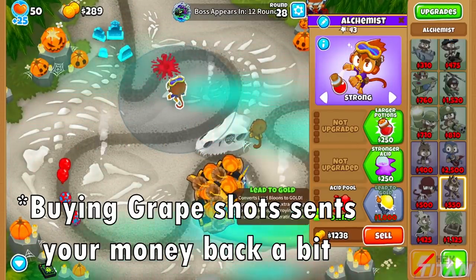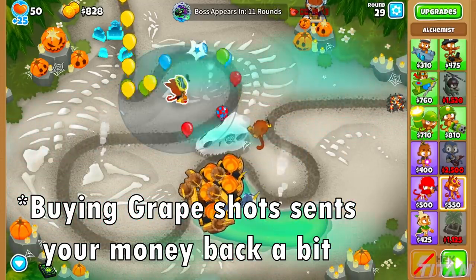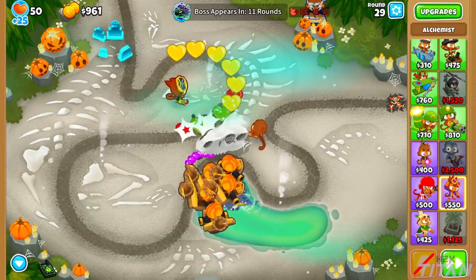Between round 27 and 28, we want to buy a 0-0-3 Alchemist, lead to gold, and set him to strong. This will make us some extra money from those pesky lead balloons.